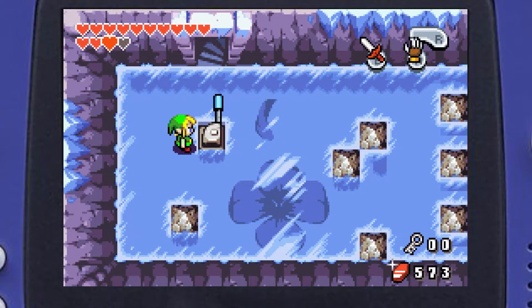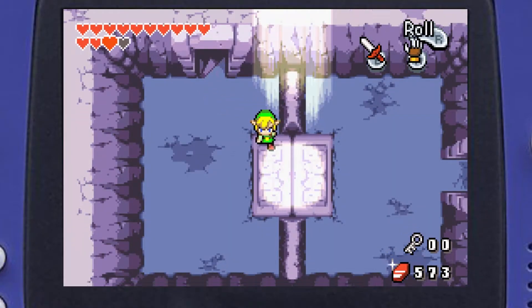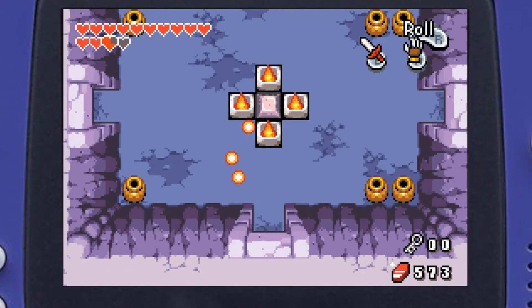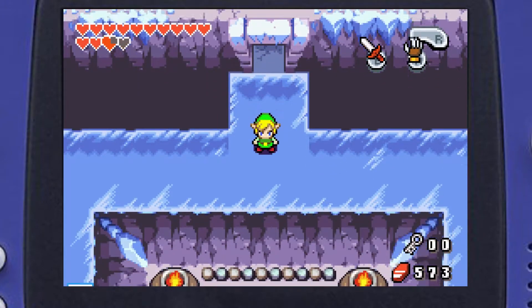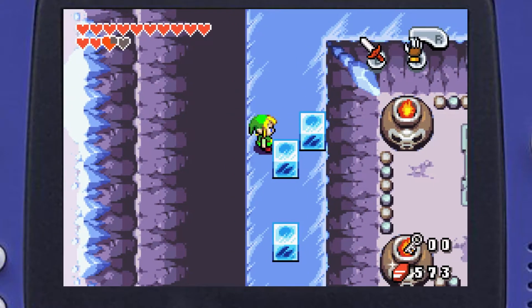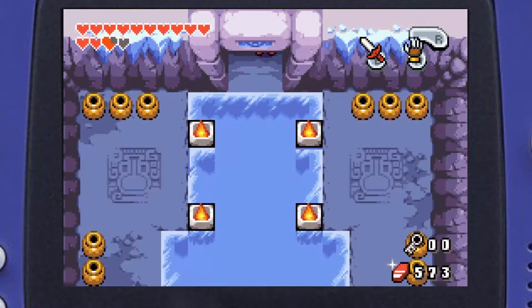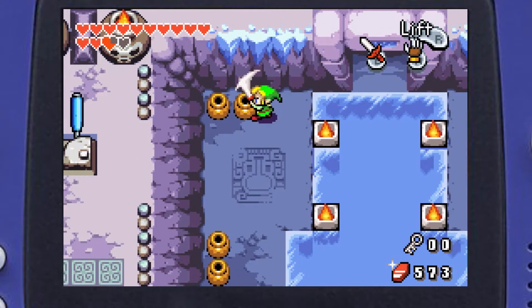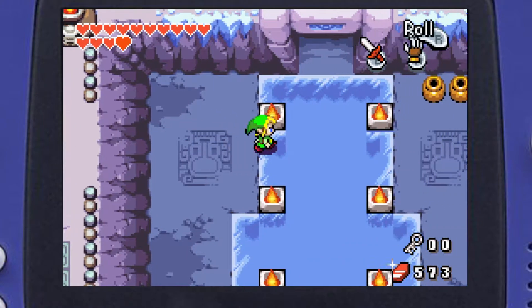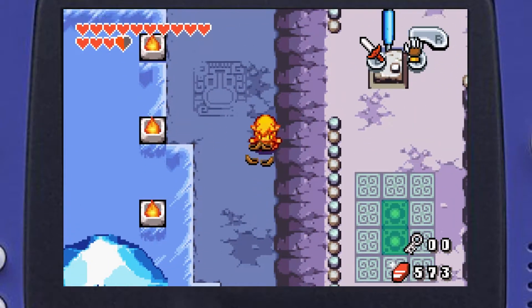Do we really need a cutscene of that? We can walk across. Alright, now we can get out of here. I hate the ice in this game, it is way too slippery. Our main goal is to flip two switches — that's the main goal of this dungeon — to let light into the main room.